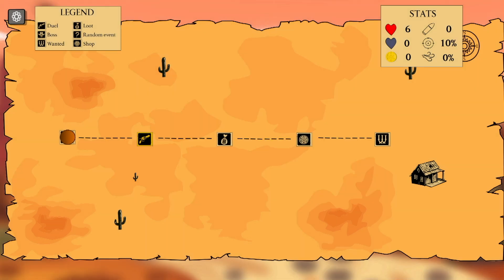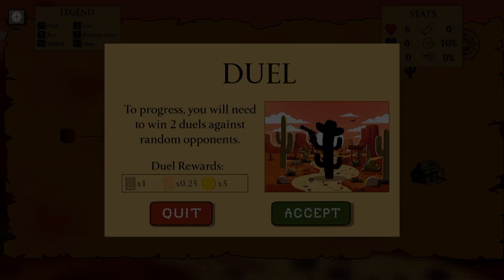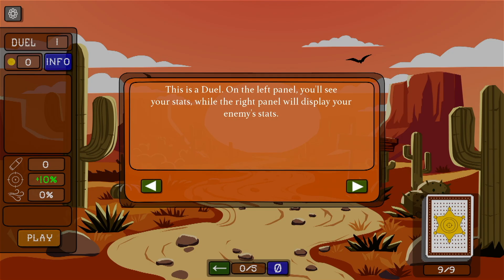We'll go ahead and have a duel. Let's see how it works. You need to win two duels against random opponents. This is a duel. On the left panel, you see your stats, while the right panel displays your enemy status.